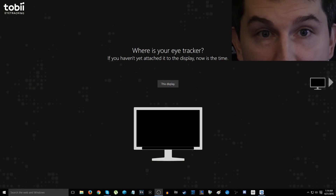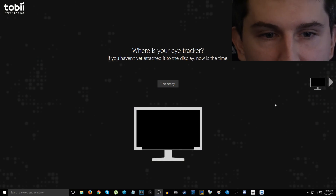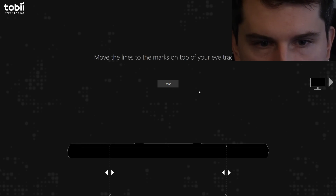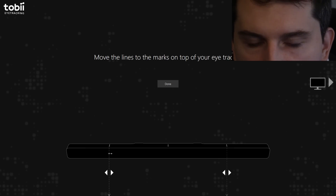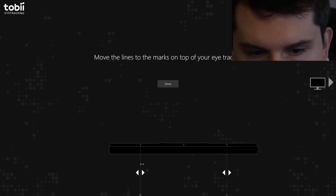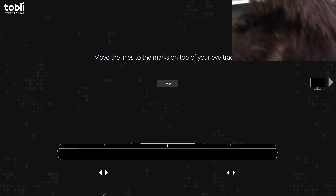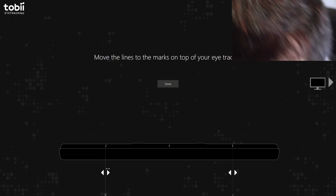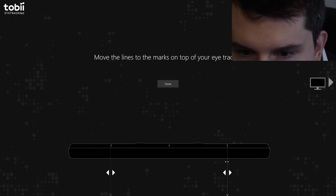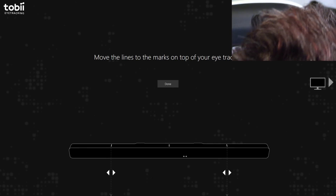I'm doing a little live commentary now — eyes only. I've got my DSLR way zoomed in because I'm going to try to show off the calibration. Move the lines to the marks on top of your eye tracker. I've got a line in the middle, and I line this up with the physical size — I see how that goes. Kind of interesting. Right now I'm matching the exact physical size on my monitor, which is a little crazy. Done.